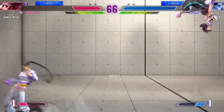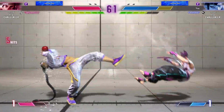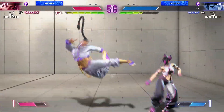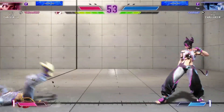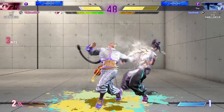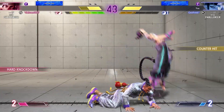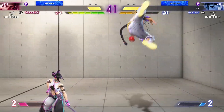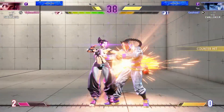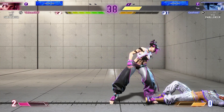Going forward to pressure the opponent. Both sides backing off to form their game plan. Strings it all together. Sees it coming and blocks it out. Baits out the attack and gets the punish counter. Player one holding onto that corner advantage. Super clutch corner swing — Feng Shui engine activation. They want to end this quick. Player two picks up the first round, giving them a psychological advantage.